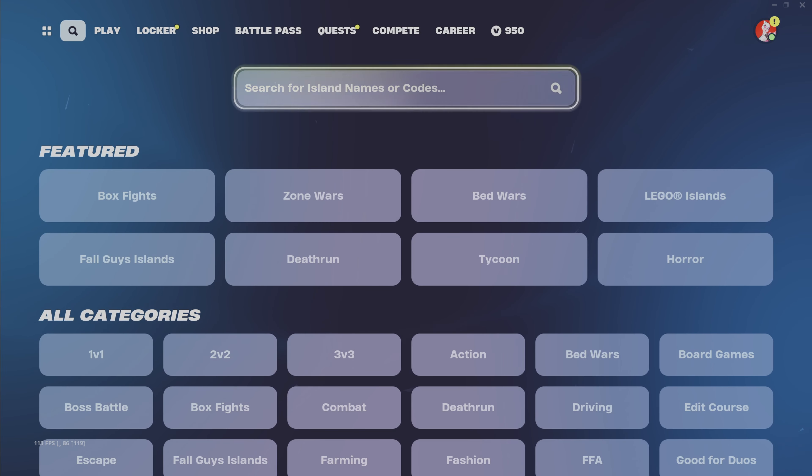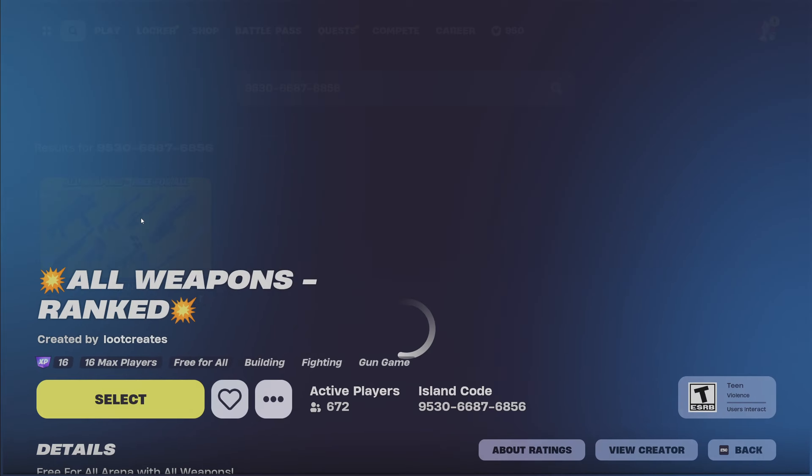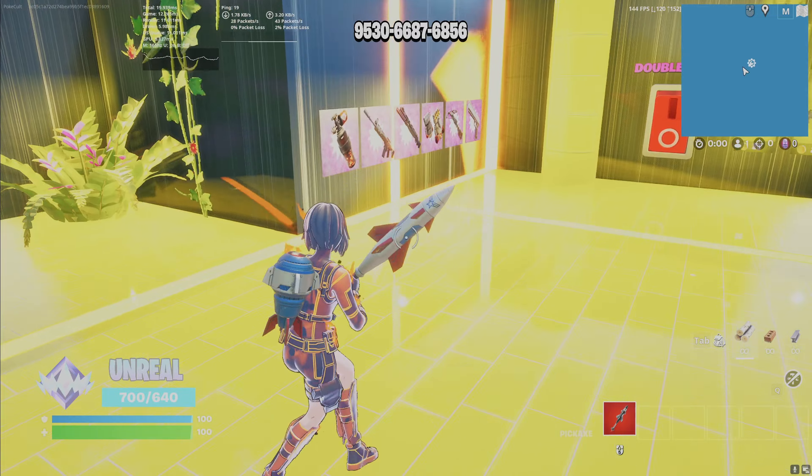The first thing you want to do is click on the magnifying glass and put in this code right here: 9350668768556. That's going to pull up 'All Weapons Ranked.' Click on that, make sure you are in a private game, and hit play.